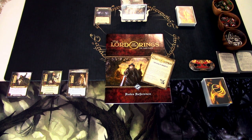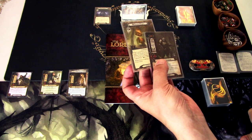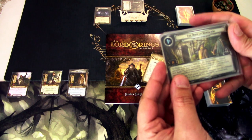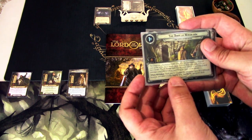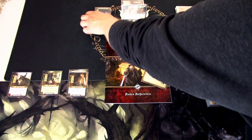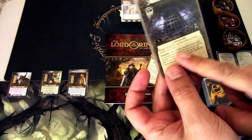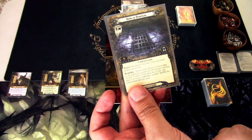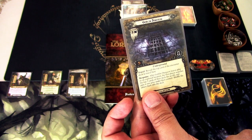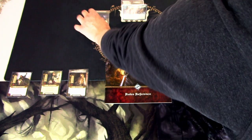We start the scenario setup by putting the cave torch into play onto one of our heroes. I've chosen Elvin to carry the torch. During setup we set aside the goblin chieftain and the cracked pillar out of play, so they won't go into the encounter deck. Then we reveal a card: each player searches the encounter deck for a different location and adds it to the staging area, then shuffles the encounter deck.